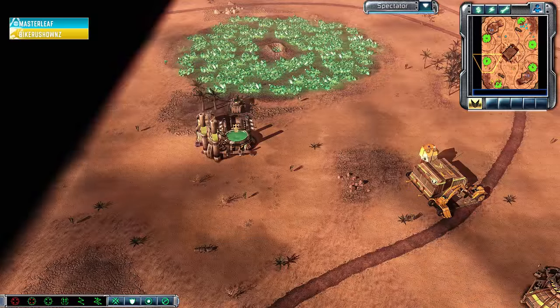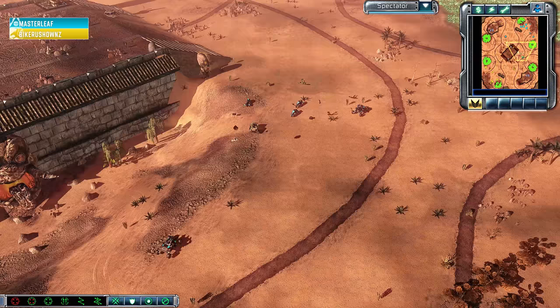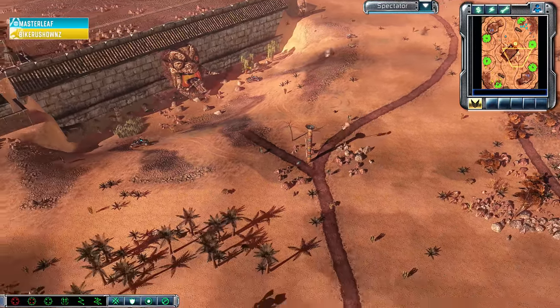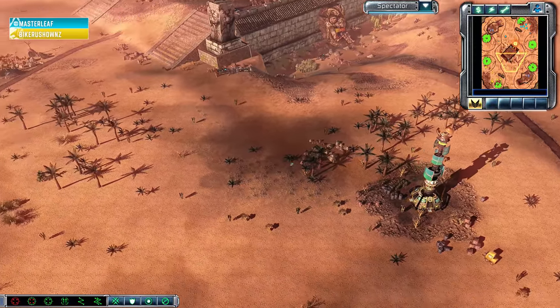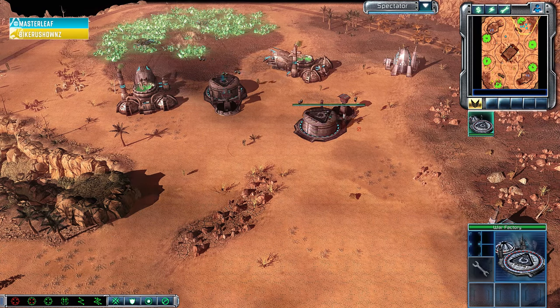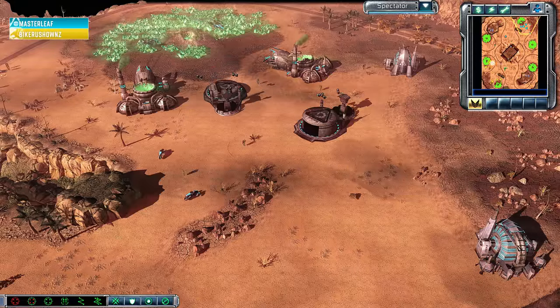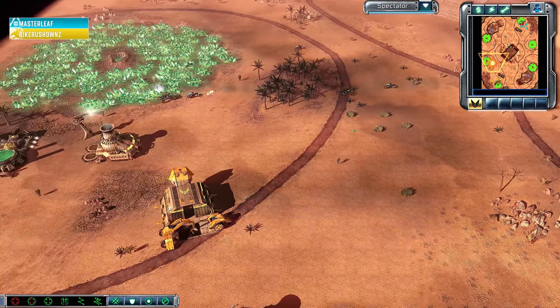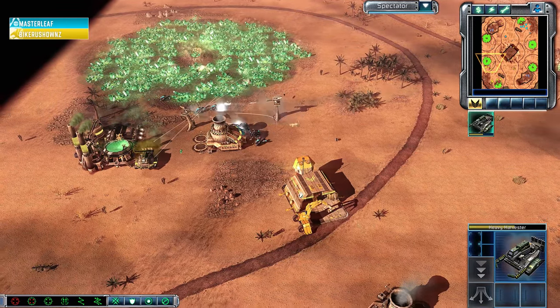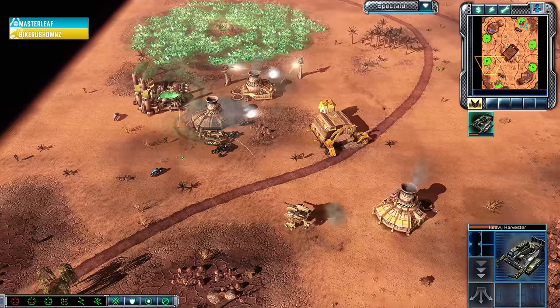No refinery at the expansion — MasterLeaf is going to be behind the economy of Bike Rush Owls. But the exchange is going to be bike buggy, and hopefully so much of it that Bike Rush Owls just can't cope. We'll see if MasterLeaf sticks with this consistent bike buggy or starts adding a couple of Harvesters. He's going to go straight for the natural expansion — fewer Harvesters there, but more important longer-term ones.